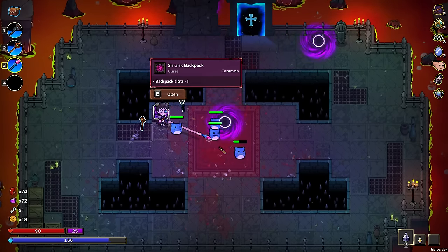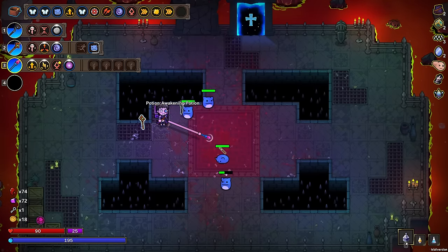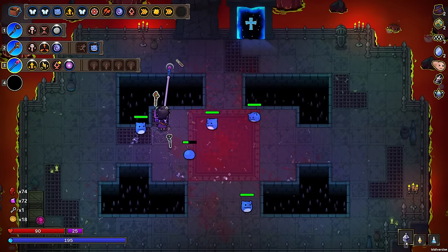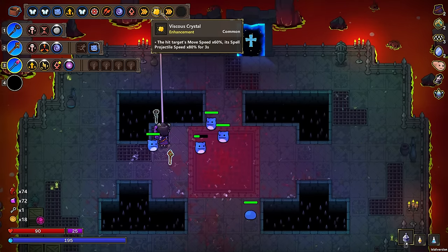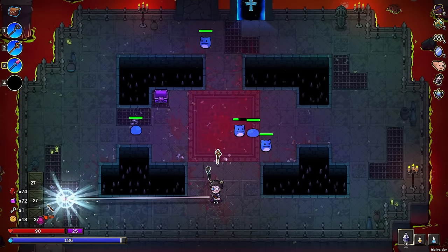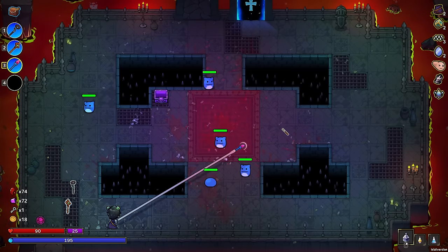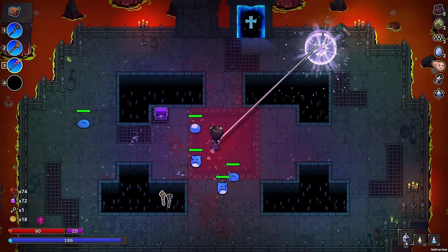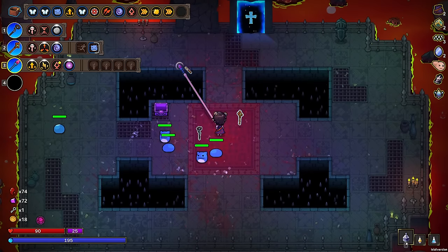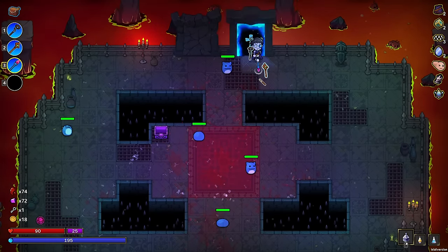Okay, what is this? Backpack slots minus one — I'll take it, because that's easy to deal with. We got an awakening potion, which increases our MP regeneration — it's not that good. But we did get an accelerator rune and a viscous spell. My boy told me that I need to be checking all of these pieces of armor and stuff with my indiscriminate damage — unfortunately, I don't have any right now.